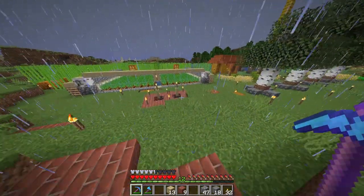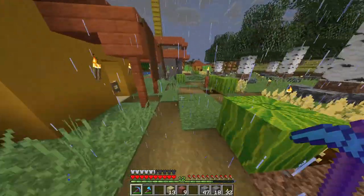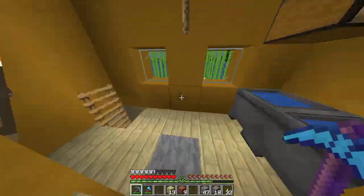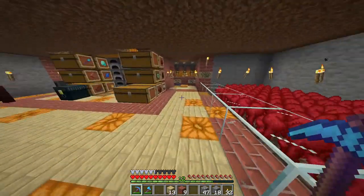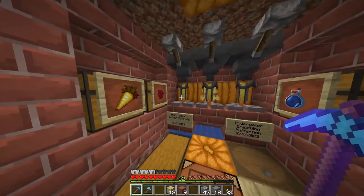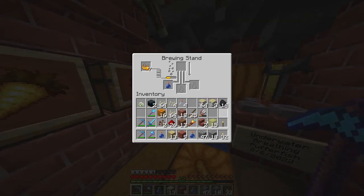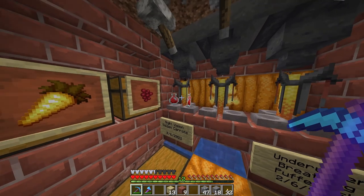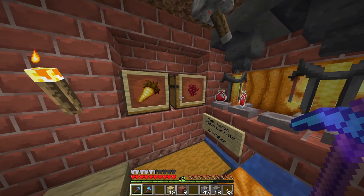Now, as for the carrots — what I originally wanted them for was to make night vision potions. To make night vision potions, grab three water bottles, place them in the brewing stand — and to run the stand you need blaze powder. The blaze powder can be used for more than one thing.